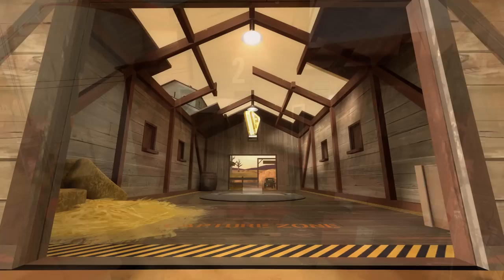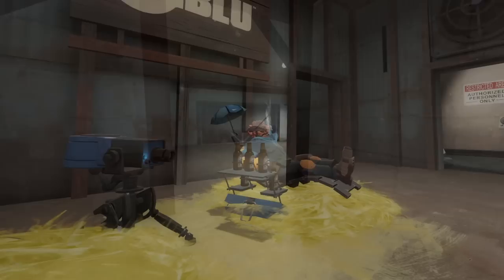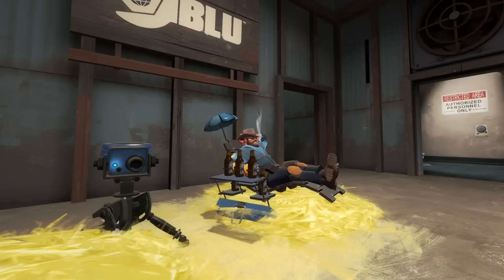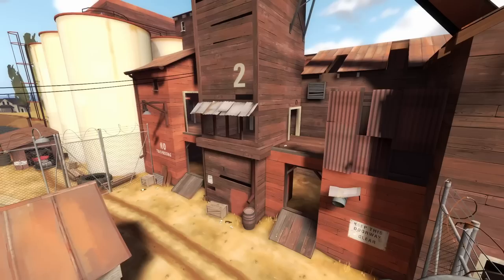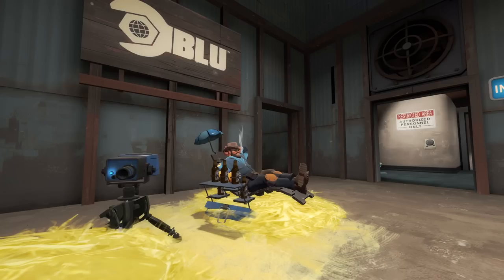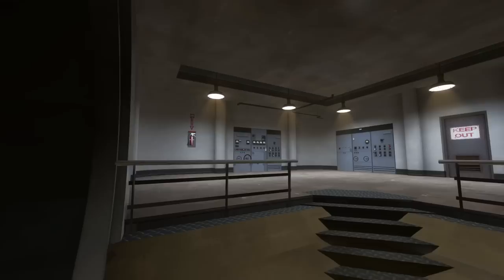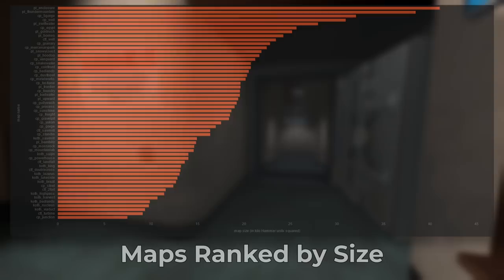Next up is the ever-lovable 2 Fort. I have a love-hate relationship with this map. On one hand, it's awful to play on. It's a capture-the-flag map, and defending your team's briefcase is extremely easy here. Just a couple engineers will make reaching the intelligence and escaping with it near impossible. It's a map prone to stalemates. On the other hand, it's 2 Fort — it's iconic. This is the map that comes to mind when I think of TF2. I was playing this game back in 2009 on the Xbox 360, and I can guarantee you 50% of my time spent playing back then was as Engineer on 2 Fort. I'll just say that 2 Fort is a cozy-ass map. There are so many tight corridors compared to the wide-open spaces of a lot of other maps, and it's one of the smallest maps in the game.